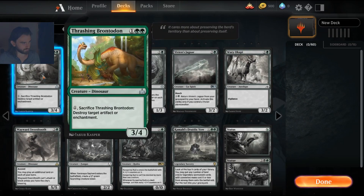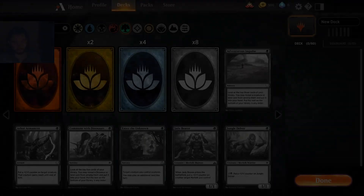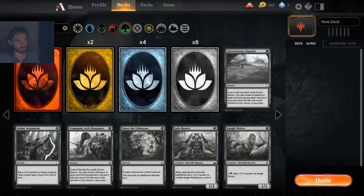Thrashing Brontodon is a very solid dinosaur. There aren't that many artifacts you care about in the current metagame, but there are a lot of enchantments floating around, so this often gets to kill an enchantment — and being able to do that at instant speed is really good. Solid uncommon pickup.